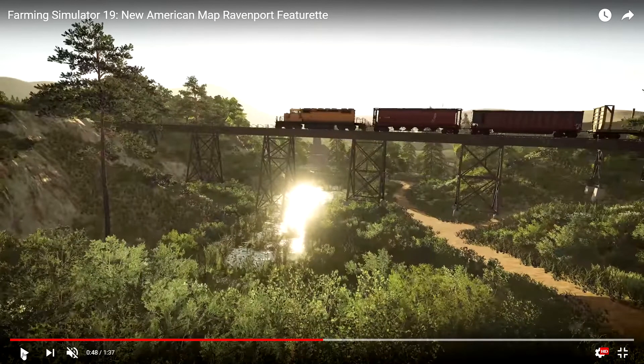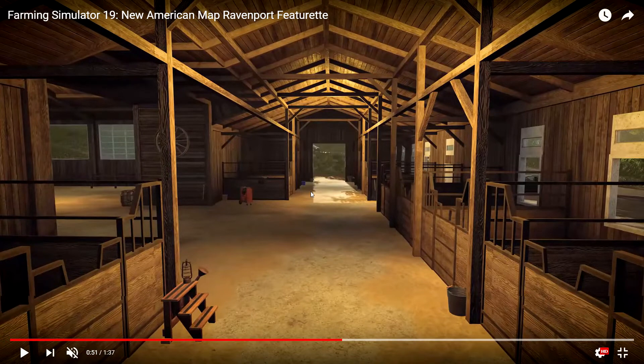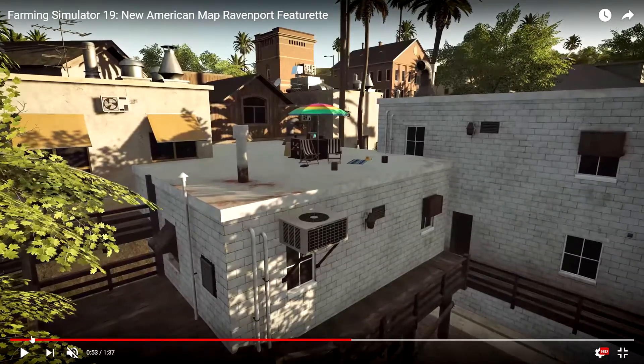Here we have the train crossing the bridge — another bridge. Now this obviously is a horse stable, and I'm not sure if this ties into that training area or not. There's a lot of people that seem to be getting kind of excited over this right here and I don't really understand why. To me, it just looks like a piece of scenery — a little area where you can sit out, get some sun, have a nice cool drink, hang out and relax.